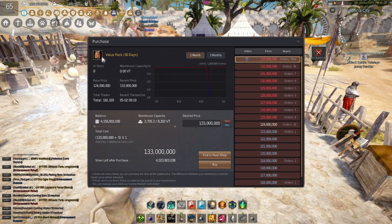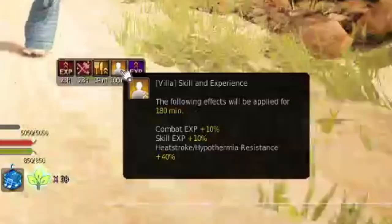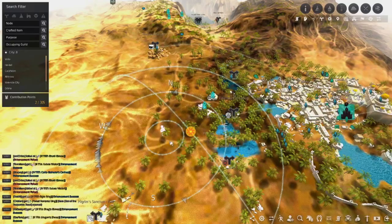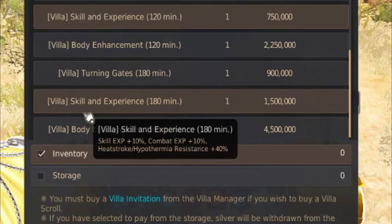The next buff is the Villa Buff. It gives you an extra 10% combat XP for 180 minutes. Out of all the buffs that we're covering today, this is the only one that you will not be able to get without real life money. It's definitely worth considering though. If you only paid for one thing in the game, I would definitely pay for the tent. Just remember, you have to use the tent outside of a major city. Just go up to the tent, press the Camping Tool button, and then hit Villa Scroll. There's different options here, but they're just different time limits for the same three different buffs. The one you're probably going to want the most is the 1.5 million one, Skill and Experience. Make sure you always try to have that up as well.